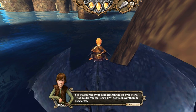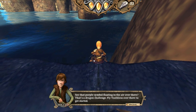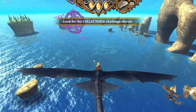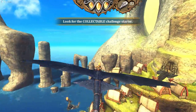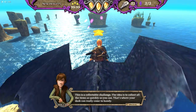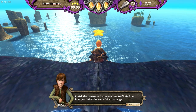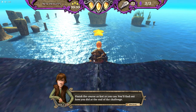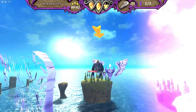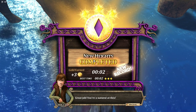See that purple symbol floating in the air over there? That's a dragon challenge. Fly Toothless over there to get started. My best on here was three seconds. This is a collection challenge. The idea is to collect all the items as quickly as you can. Finish the course as fast as you can. You'll find out how you did at the end of the challenge. Great job - you're a natural. Sweet, I beat my own record.